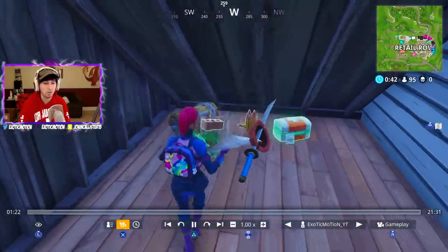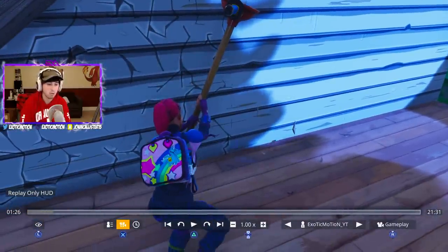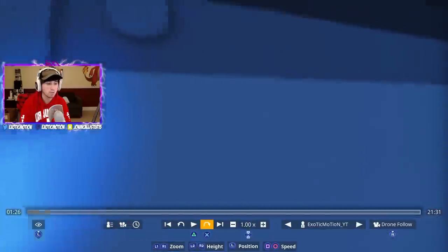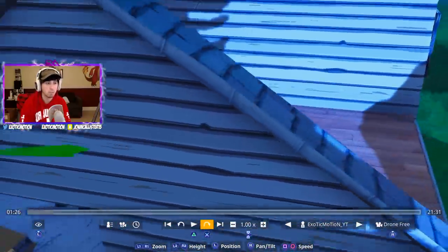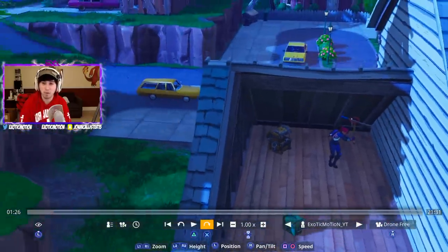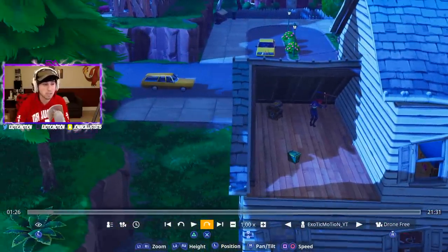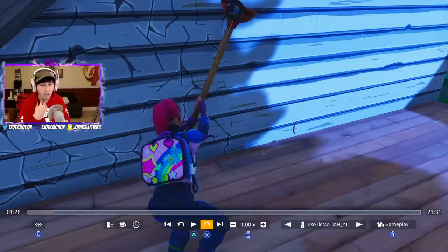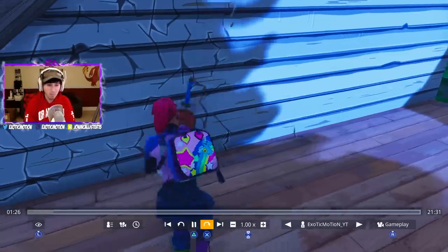In theater mode you can pause, go backwards, go forward, and slow it down so I can break things down a lot better. I can even go into drone-free mode where I can basically control the drone completely and show you a bird's-eye view of why I did certain things. Theater mode is really good for tips and tricks. I want to start implementing it more into videos — let me know by giving this video a thumbs up.